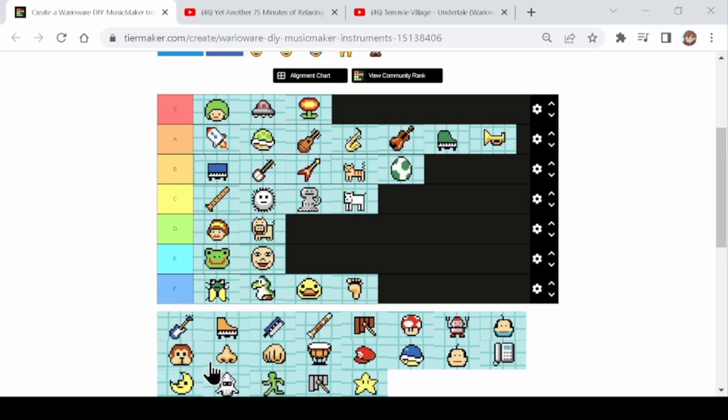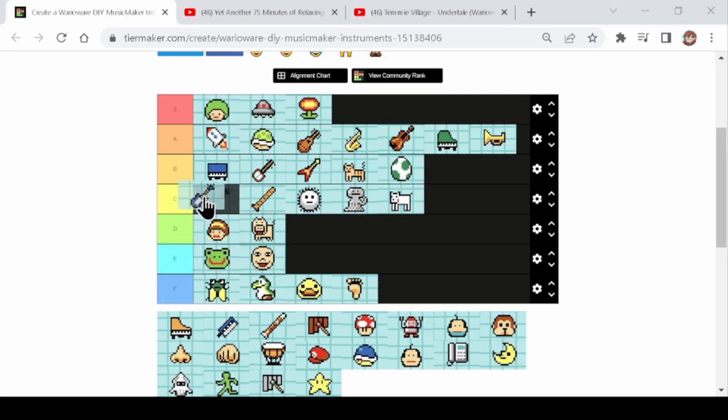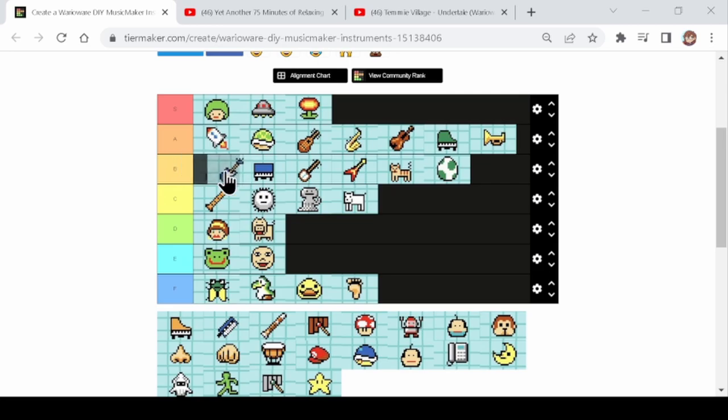Next up is the bass guitar. I would say it's a B, but a high B — below the organ but above everything else in that tier. The bass guitar fits all the boxes to be an A except for melody. It's okay for chords — you could have two or three going at once and it would be okay. It's obviously really good for bass because it's literally a bass guitar. So yeah, the bass guitar only goes in high B.